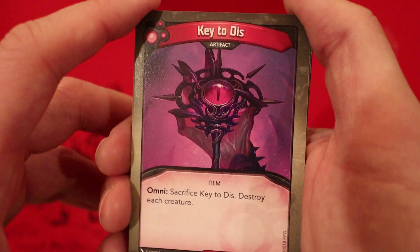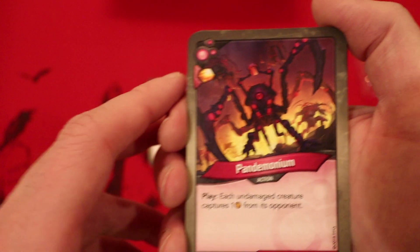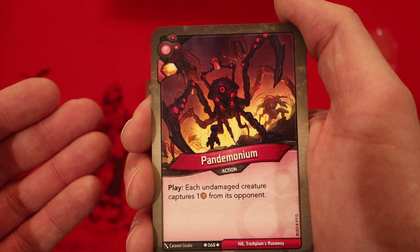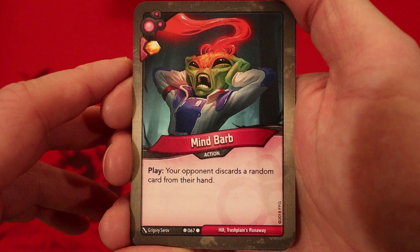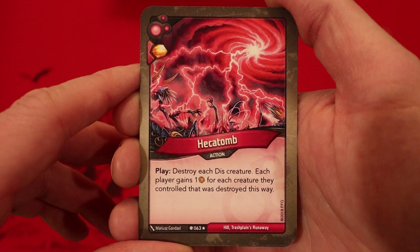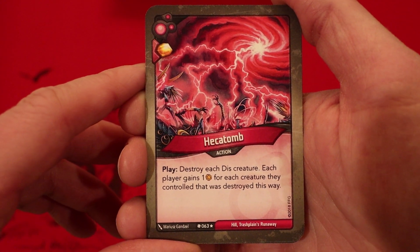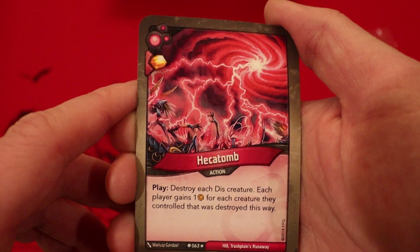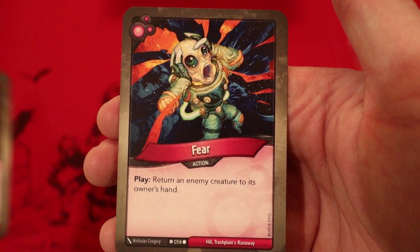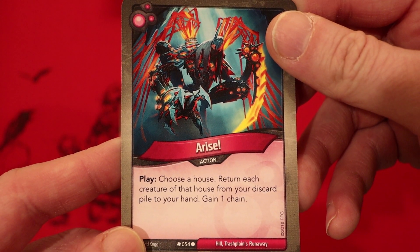This is a shame because that Sanctum started off really good creature-wise. Key to Dis — it's an artifact, Omni, sacrifice it, destroy each creature. Pandemonium: amber whenever you play it, each undamaged creature captures one from its opponent — unfortunately we won't get to use it much because we are so light on creatures. Mind Barb: amber whenever you play it, your opponent discards a random card from their hand — two of those. Hecatomb: amber whenever you play it, destroy each Dis creature, and each player gains one amber for each creature they controlled that was destroyed this way. Gateway to Dis: destroy each creature, gain three chains. Fear: return any creature to its owner's hand. And ending with Arise — choose a house, return each creature of that house from your discard pile to your hand, gain one chain.